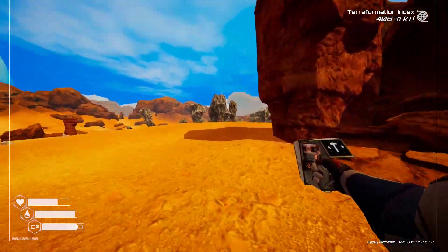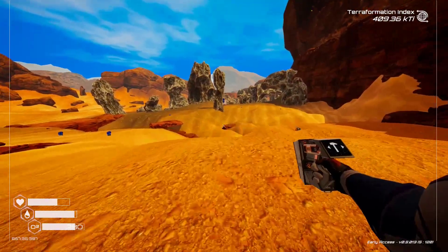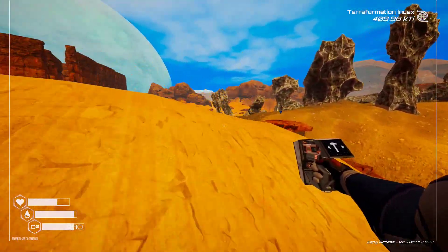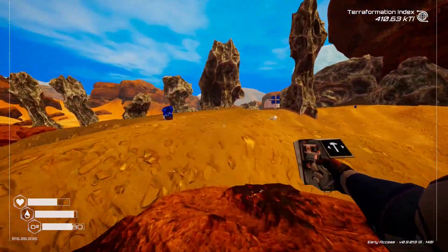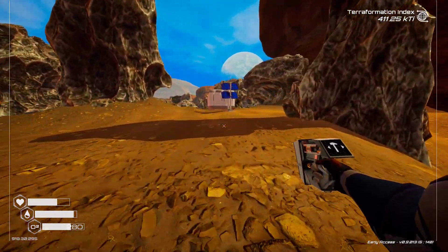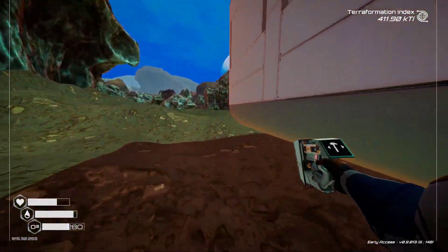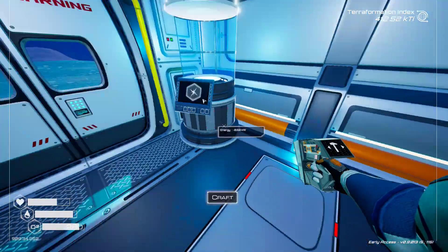Later in the game, if you look down the blueprints you can scroll all the way down and find things that may or may not make a lot of sense. One of them down there is the teleporter — you can make a teleporter and install them in your homes or bases across the world and jump in to teleport from one to another, kind of like Star Trek beam me up. It makes it so you don't have to run as much anymore.